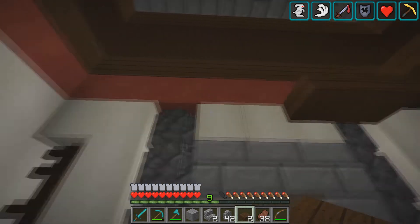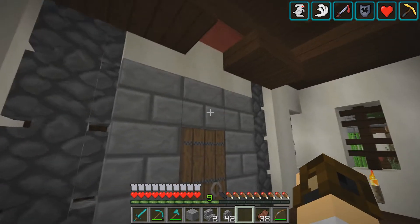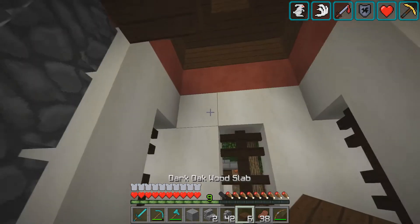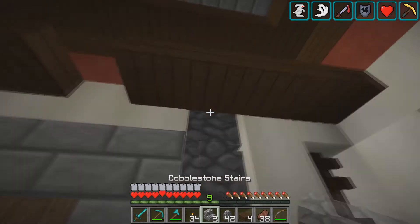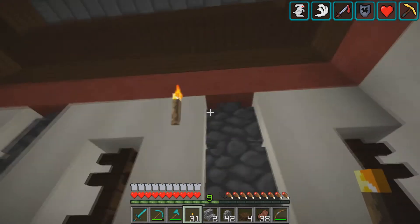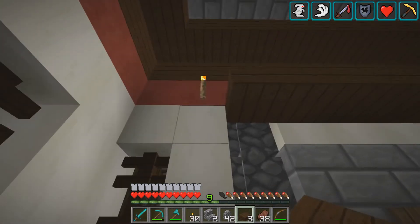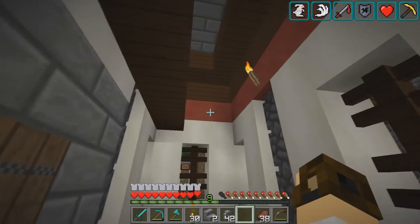It might be worth dropping it down a half. Let's just take some of these out and drop it down right here. I think that looks a little bit better - you really can't tell there's red there unless you go up in it. It does lower the whole roof a little bit though, but everything about this build is a little weird and out there. That does make up there spawnable though, so let's get the torches out - yay, double jump. That should light up enough where we don't have to worry about any mobs spawning up there.